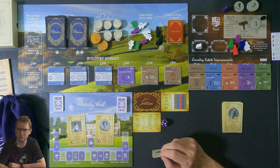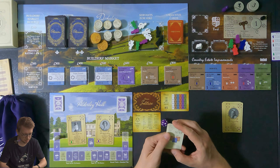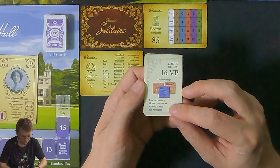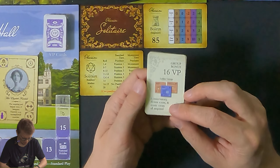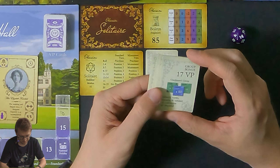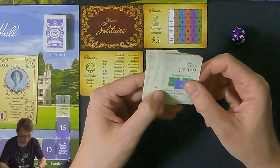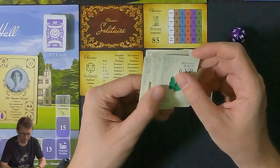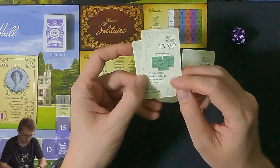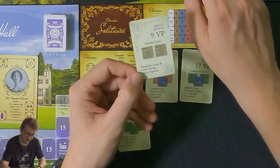Let me look at my objectives. There's a ladies group requiring conservatory, flower room, and music room — none are available, so this isn't a good objective right now. There's a gentleman's group requiring billiards room, kennels, and cabinets of curiosities — also not available. Having three valets should be easy since the AI never hires. The sporting group of tennis court, cricket field, and croquet lawn is also unavailable. The epicurean group needs breakfast room and north dining room.